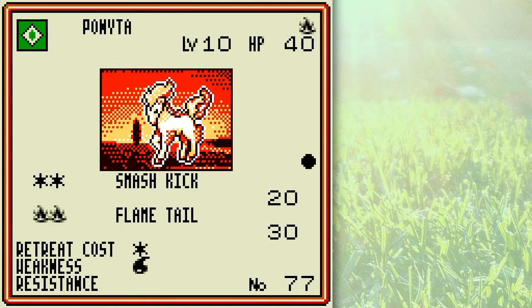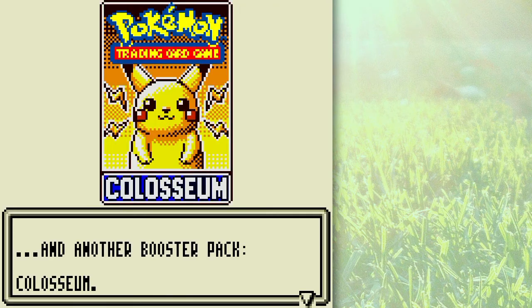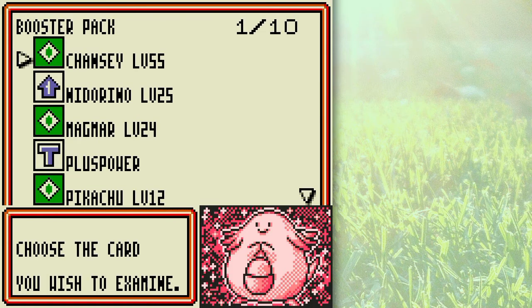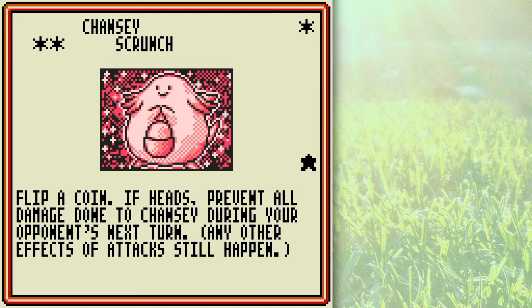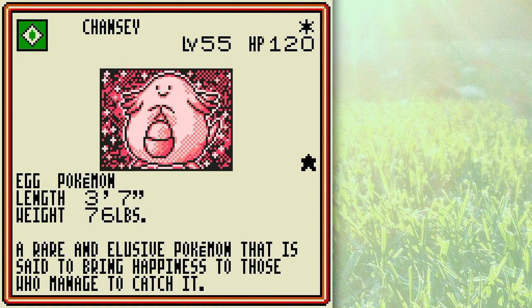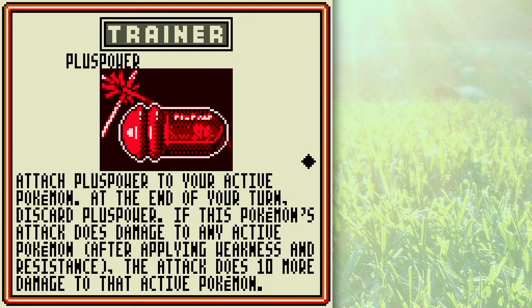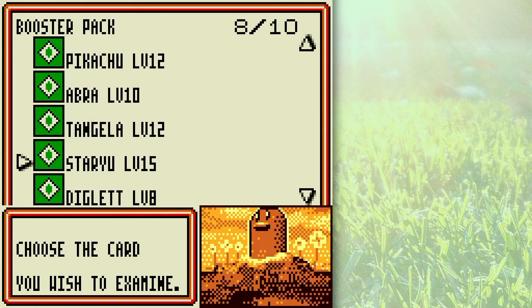Another Abra, Ponyta, and a Game Boy exclusive. Chansey — one of the rarest cards this early in the game, and the best stalling card in the game. Scrunch allows you to prevent all damage done to Chansey during your opponent's next turn, and with 120 HP it's going to take the opponent forever to knock out Chansey. Plus Power is a fantastic card — it only increases attack power by 10, but you'll love Plus Power once you see it in action, I assure you.